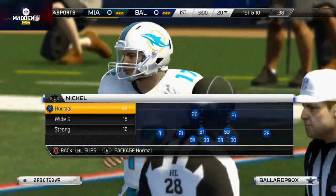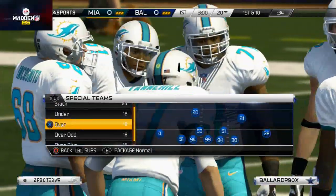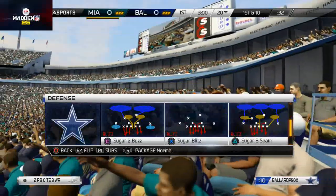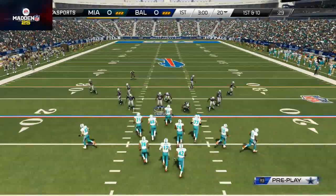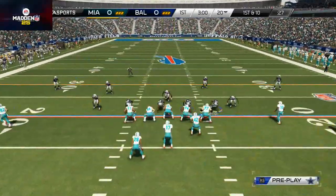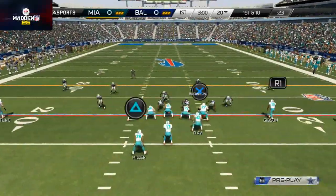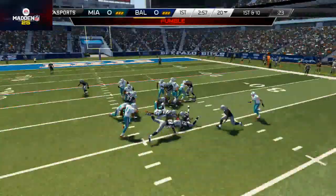On defense, we're going to run some basic defenses and drop a lot of max coverage. If you have a blitz like we do from the nickel strong that can send a lot of pressure, you can do that, but you really want to maximize your coverage so none of the basic routes are open. Getting a fumble on the first play like that is obviously a bonus.